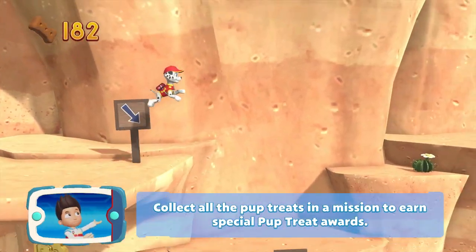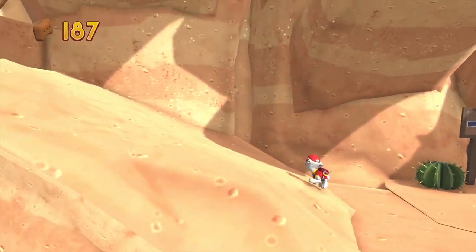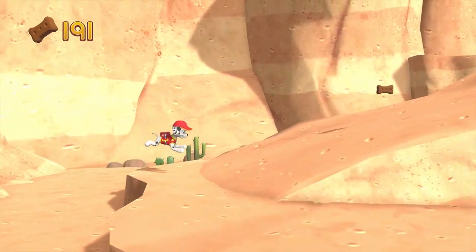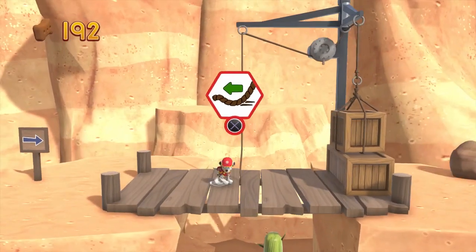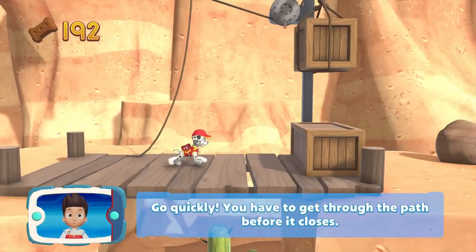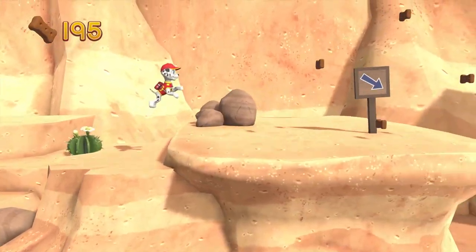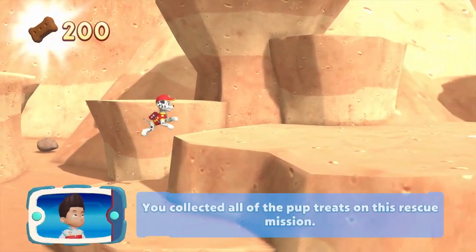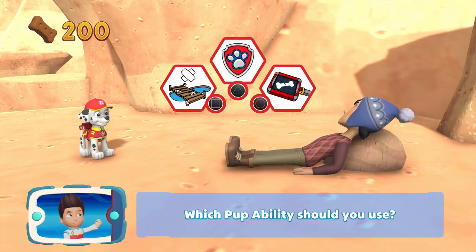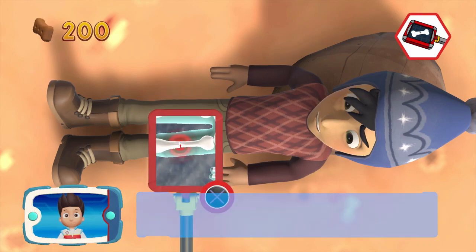Collect all the pup treats in a mission to earn special pup treat awards. You got the golden paw prints! To pull the rope to the left, move the left stick. Go quickly! You have to get through the path before it closes. Great job! We're almost there! Look — there's Jake! Jake! Now let's help Marshall use his medical pup pack to patch him up. Which pupability should you use? You did it! When you find the injury, press the X button. Way to go!